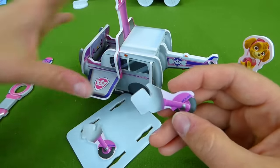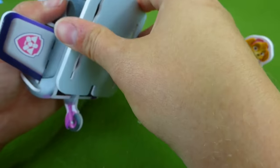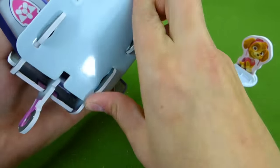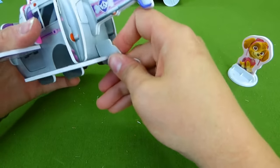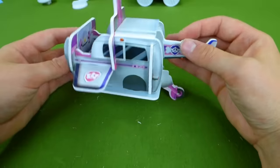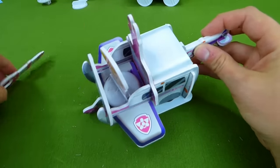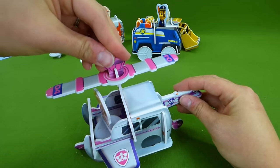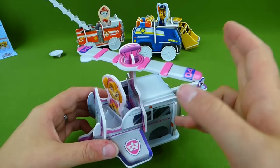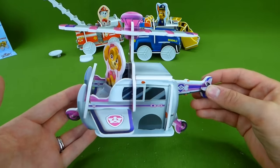We need wheels so that she can have her landing gear. We're going to put on the bottom and it's going to go like this - slide it forward so it snaps into place. We add the back wheel back here, and then we have the front wheel. We need to add Skye. The top of the helicopter goes up here, and it actually spins! We've got Skye's helicopter - very, very neat.